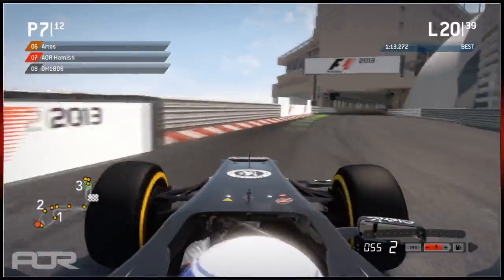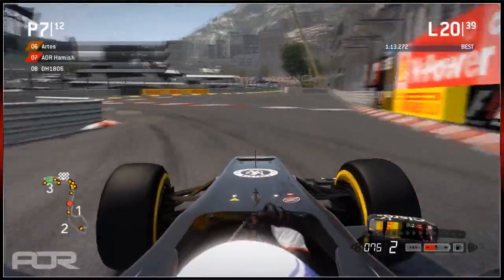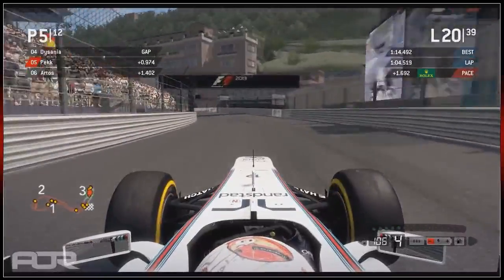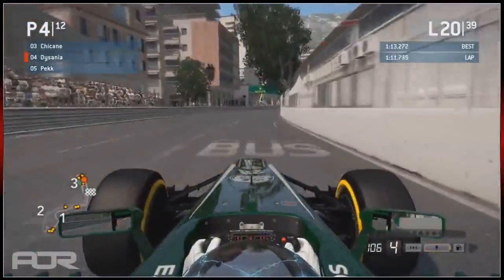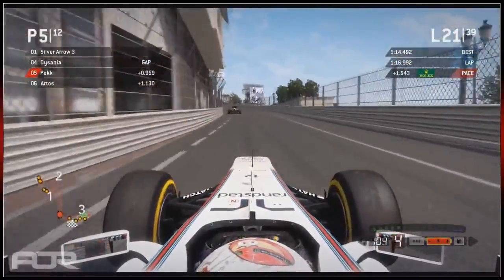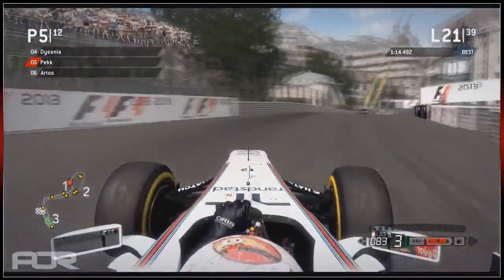Hamish goes purple in the first sector - it'll be interesting to see if he can get the fastest lap on relatively old tyres, about nine laps old now. He's going to want to catch Artos. He's basically got no cars ahead or behind him within about five seconds - clear track is good to race in but you have to make sure you don't start cruising, because when the pit stops come around you could easily be jumped. Peck is losing ground - DeSanya only pulled out about a second from Peck's mistake. Peck also lost an end plate, so DeSanya isn't as much quicker as we thought he might be.